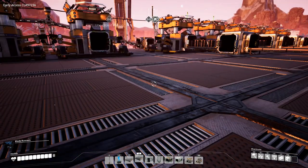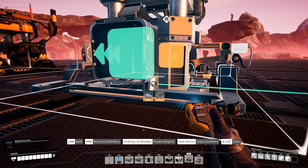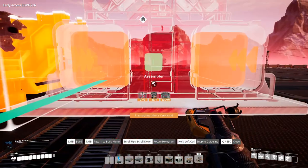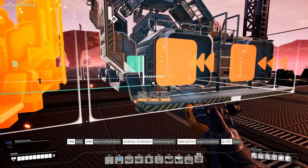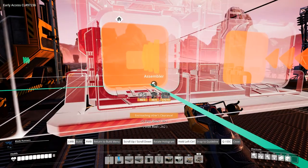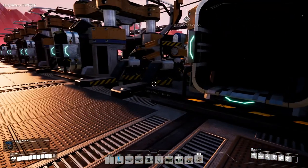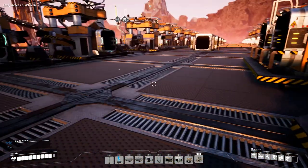And then what we could do is set up our assemblers right here. 1, 2, 3, 4, and 5. That actually means we need to get this out. We might have set them up a little bit close, but we'll see. These will go up and over.